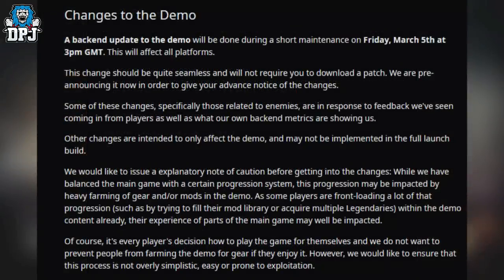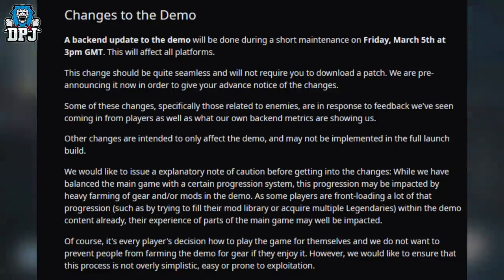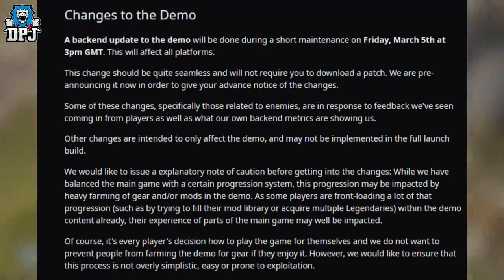Now, changes to the demo. A back-end update will be done during a short maintenance on Friday March 5th at 3pm GMT, affecting all platforms. The change should be quite seamless and will not require you to download a patch. They're pre-announcing it to give advance notice. Some of these changes, specifically those related to enemies, are in response to player feedback and their own back-end metrics. All changes are intended to only affect the demo and may not be implemented into the full launch build.